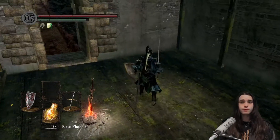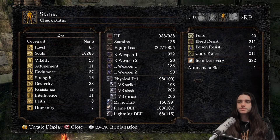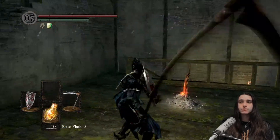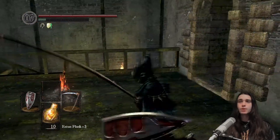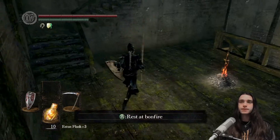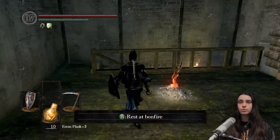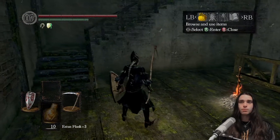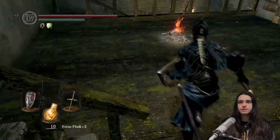Fast attacking, good damage, and pure physical — that much pure physical is quite good because it means you don't have to deal with enemy resistances to elements. The great scythe is an option — it's dealing a lot more damage than the boulder sidesword but attacking a bit slower, making up for that by being a much longer range weapon. Great scythe is obviously one of the better dexterity weapons in the game. The only thing that stops me from using it now is that I used it at the beginning of the game.